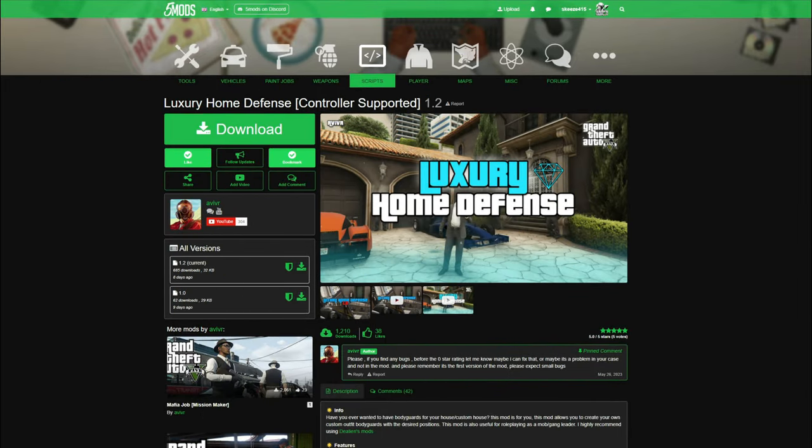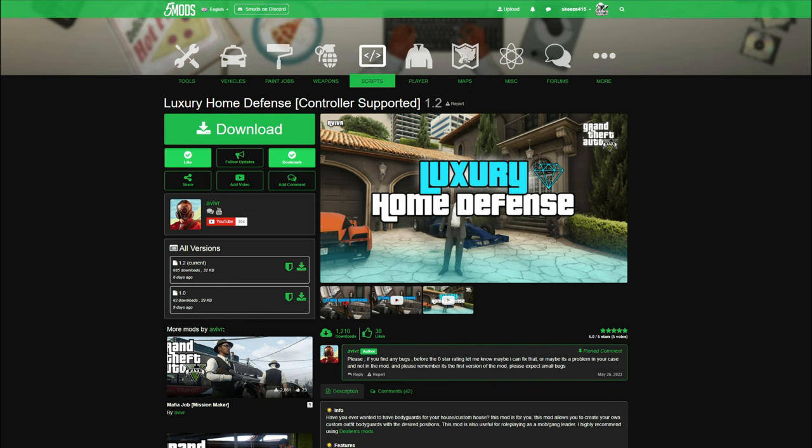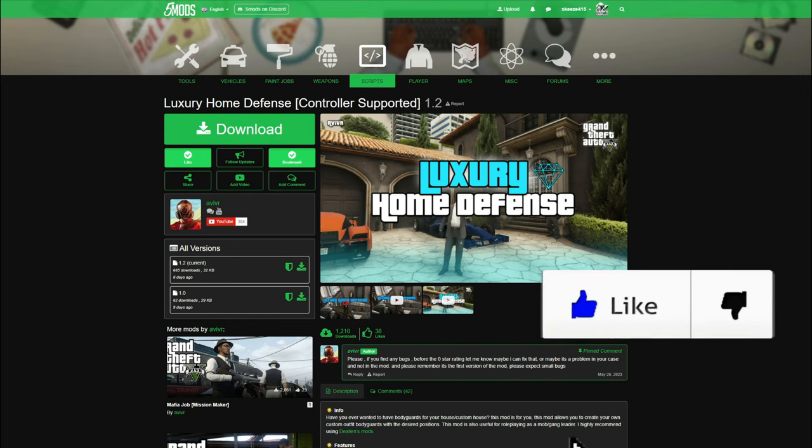Yo, Games and Graphics — we are back with another GTA 5 mod tutorial for you, and today we are going to be installing a Luxury Home Defense script. This is going to give us a lot of bodyguards — an unlimited amount of bodyguards that we can put around a house or any type of property. This one is created by Aviver — shout out to the creator.